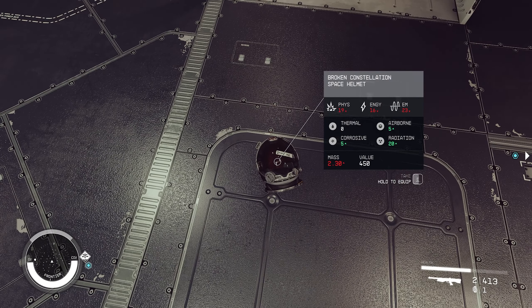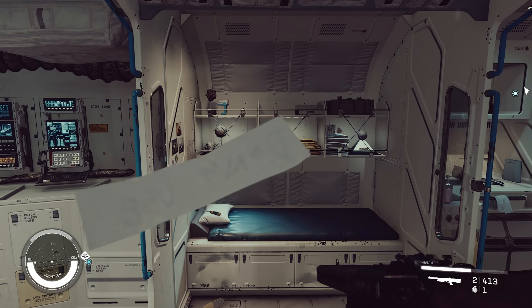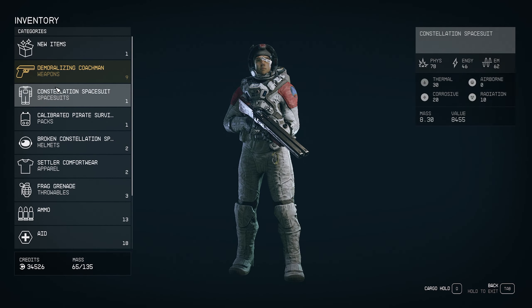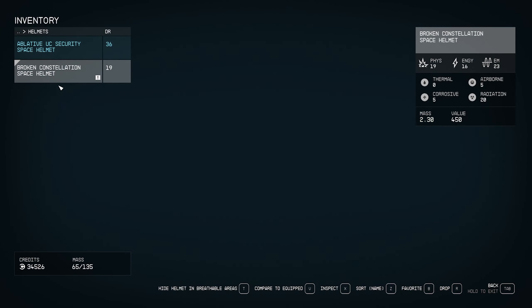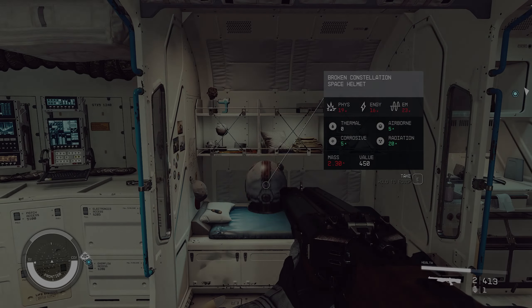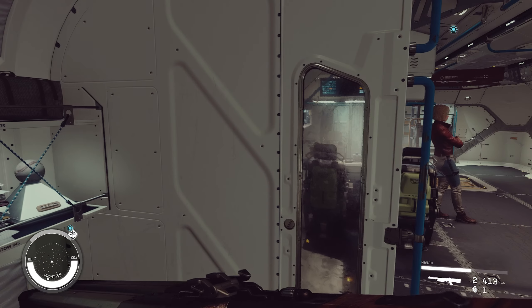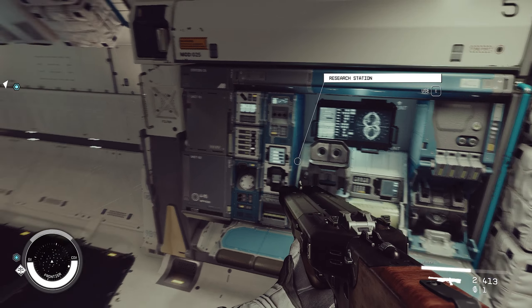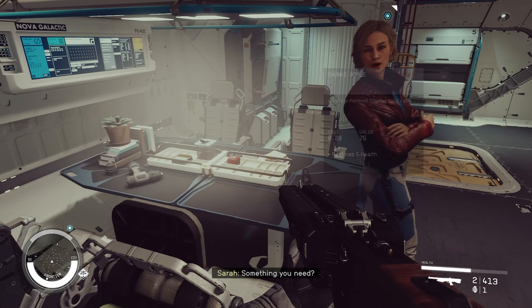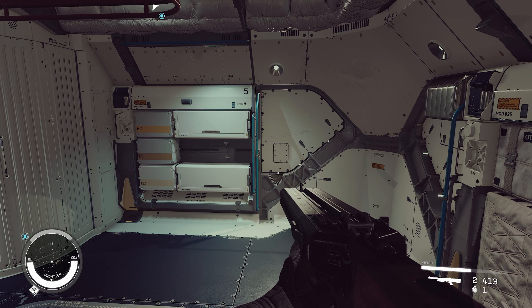Oh no, our broken Constellation space helm. I didn't want to wear it, I wanted to move it. I always forget you can't do that — you can't actually pick up equipment. The long hold is to take it, which is super weird. There's really no way to move it effectively. I want that med pack — I need some med packs. I was down to zero, so I went and totally explored the crap out of Jemisin and managed to gain a couple levels.